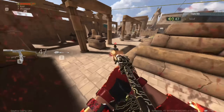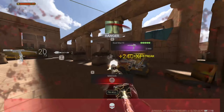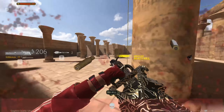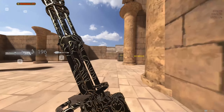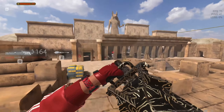The Desert Eagle is basically half the time to kill of the G18, so if you are accurate, I would recommend using that because it is just nuts. If you're less accurate and want a higher mag size, I would definitely go with the G18, because you can put a 50-round mag on it, so if you miss any shots it's going to be pretty generous.